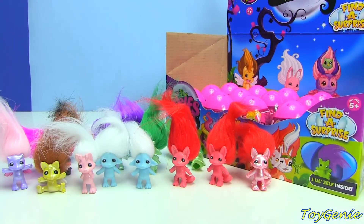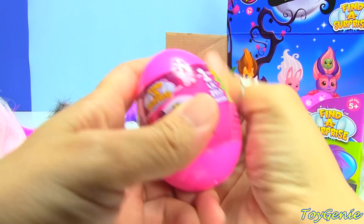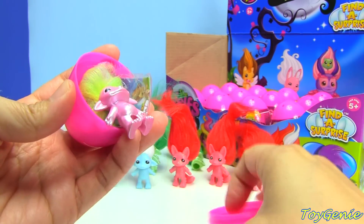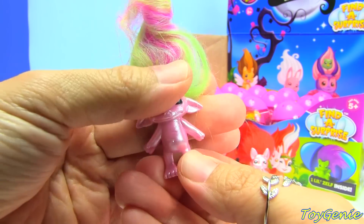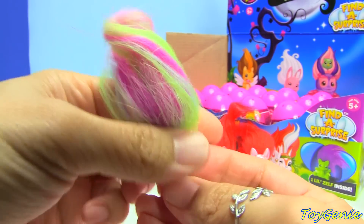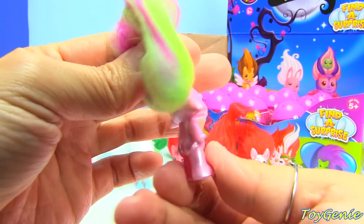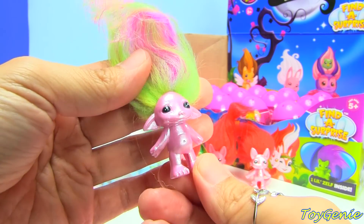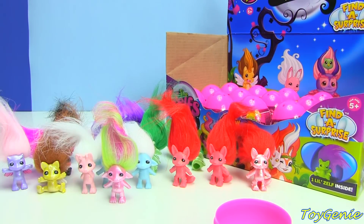Let's move on to the second layer. Yay! We have the pearl finish Teeny Genie, and she's got rainbow-colored hair. Yes, it is her! Super cool. And it's in pearl too. I think of the three finishes, I like pearl the most.